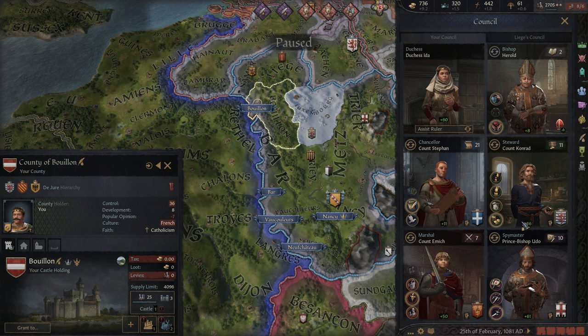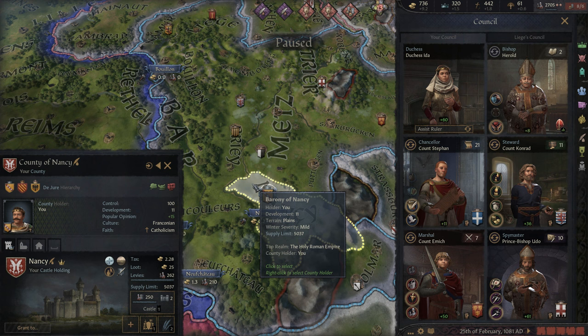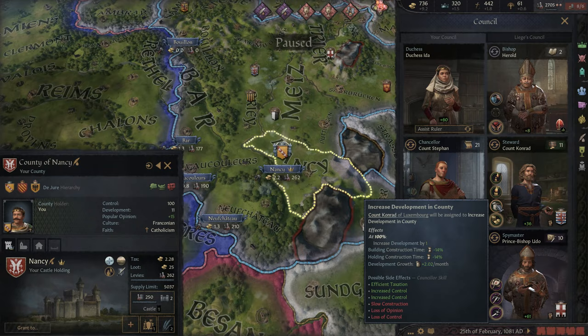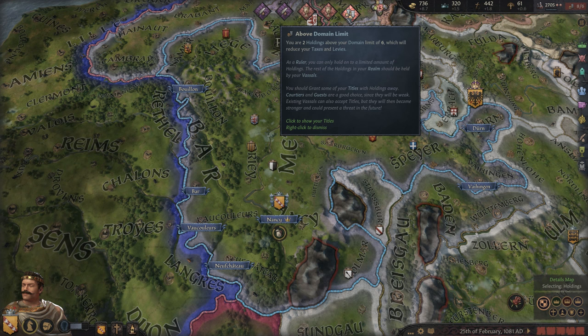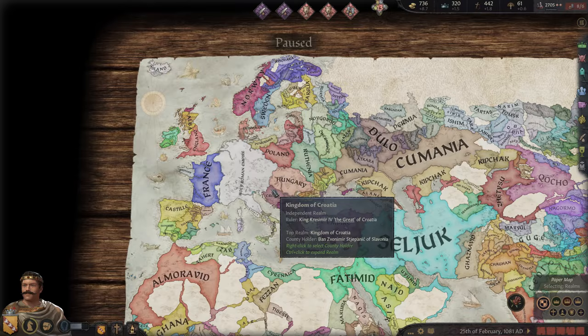Does that mean we didn't complete this? Oh, it finished — I just didn't see the notification for it. So that is Franconian. Excellent, I just must have missed the notification. So now we need to start working on development. Let's go ahead and work on development in the capital. It's a bummer our father never took that decision he could have done, because that option is not available to us. We can pay homage, which we probably should do now that we're in our new position. We also need to spend this money, but unfortunately we're going to have to do all that next episode because this is the end of this one.